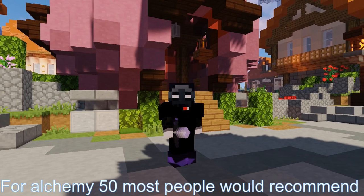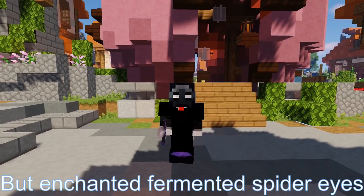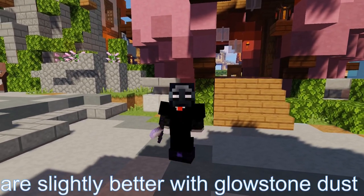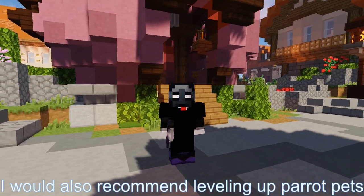For alchemy 50, most people would recommend using enchanted sugarcane, but enchanted fermented spider eyes are slightly better with glowstone dust as it sells for more to the NPC. I would also recommend leveling up parrot pets.